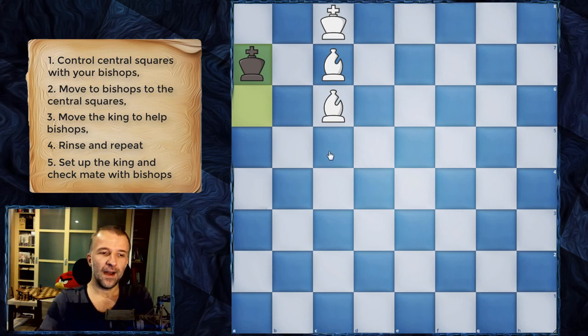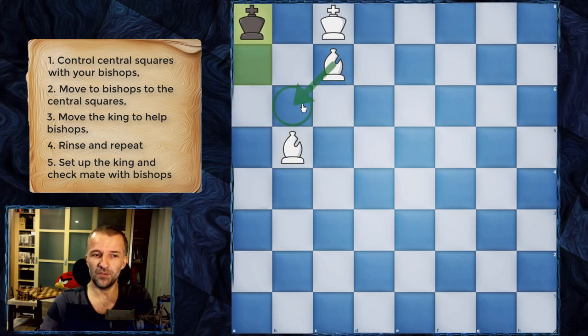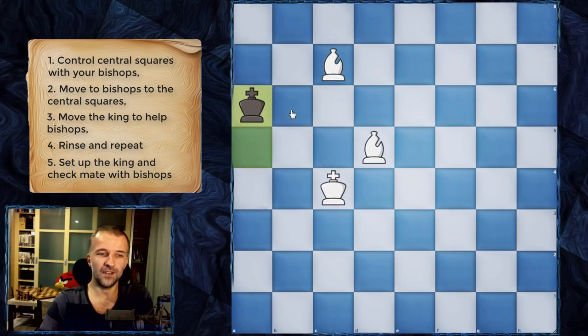First, cut the king off — the bishop controls square a6 but doesn't control the corner anymore, so the king goes there. Now we don't bring the bishop in because that would be stalemate. Instead, make a waiting move. We actually want this king to come back so we can deliver check and then checkmate on the next move. Wherever we go on this diagonal is fine, except the b8 square. Then we deliver one check and it's checkmate.